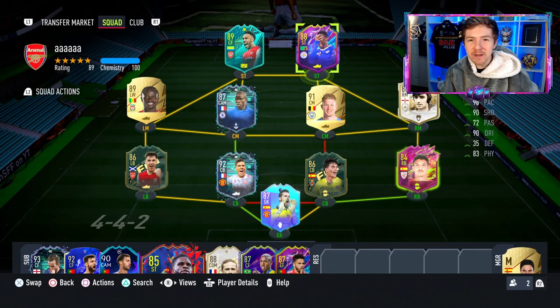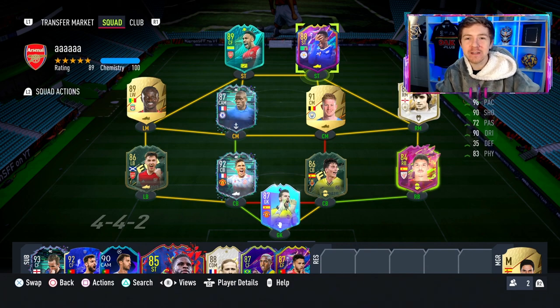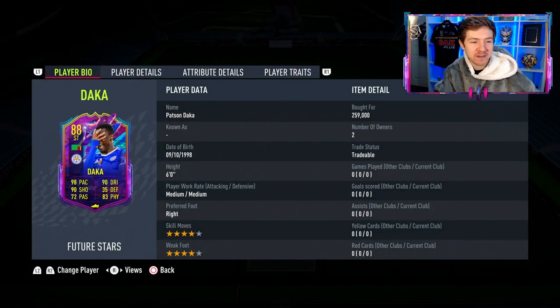I know this video isn't going to do all that well because I'm uploading it a day late, but I still just want to try this card out because I actually regretted not getting the Winter Wildcards Daka. I did it on my second account and I thought the Striker card was brilliant. However, EA have now released a Future Stars Daka, which is pretty much almost the same card - not a massive upgrade versus that Winter Wildcards item.